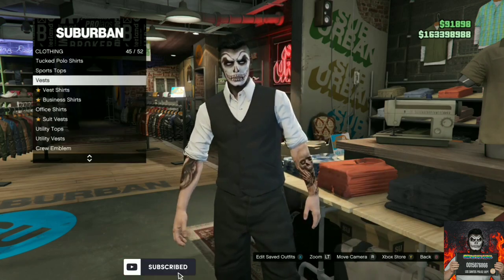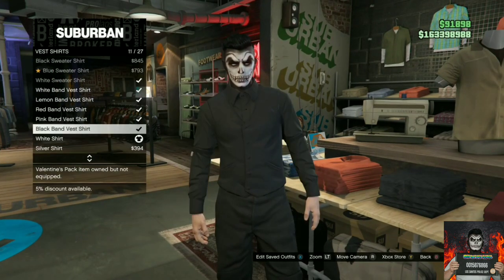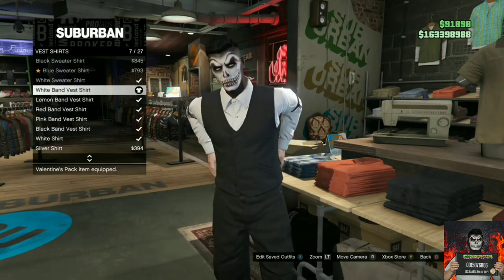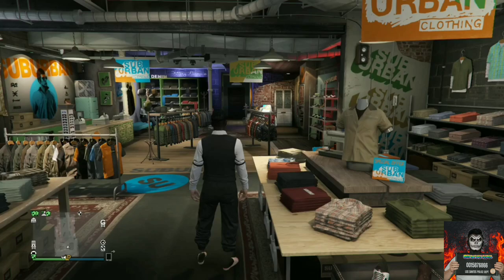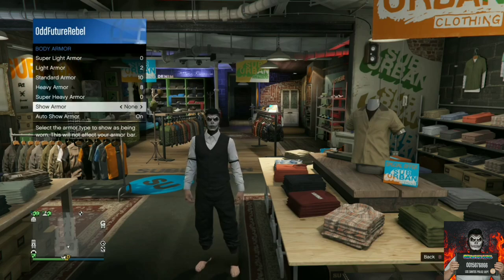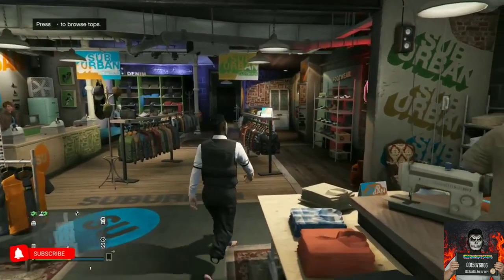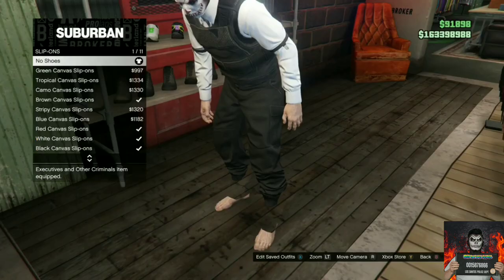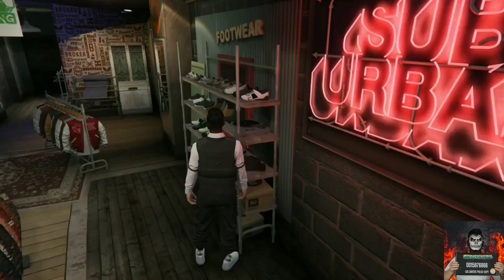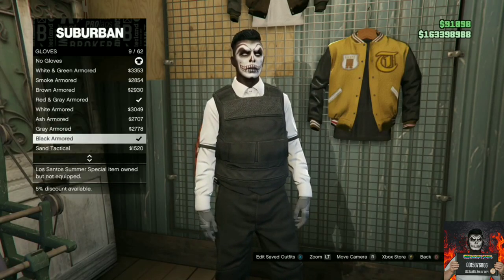Back out once, go to vest shirts, and purchase the white band vest shirt. Back out from the top section and open up your interaction menu. Go to inventory, go to body armor, go to show armor, and make sure you put it on standard armor. Now make your way over to the shoe section, find the slip-on section, and purchase the white canvas slip-ons. Then go to accessories, go to gloves, and purchase the black armored gloves.